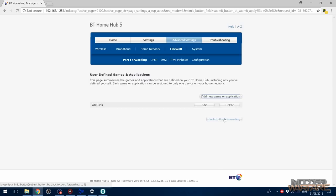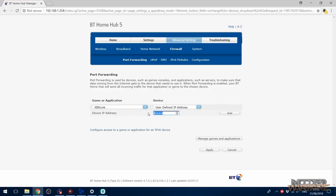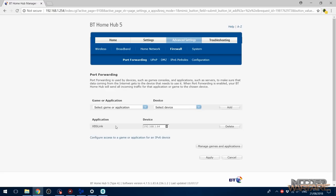Now go back to port forwarding, scroll down to XBSLink which is now added, and select the device you want to port forward it to — the computer running XBSLink. Your router may not show the computer's hostname, so you might need to click 'User Defined IP' and enter your computer's IP address manually. Click Apply — changes applied. We've now port forwarded.